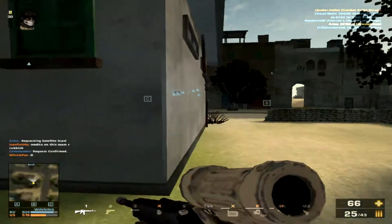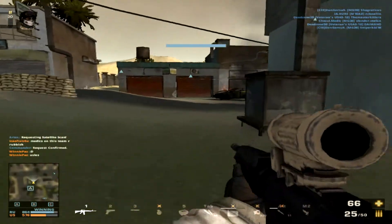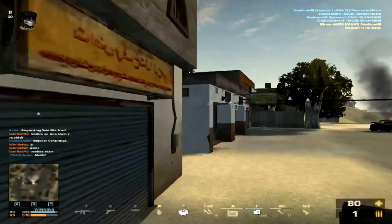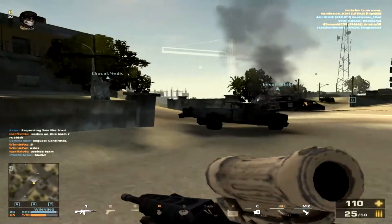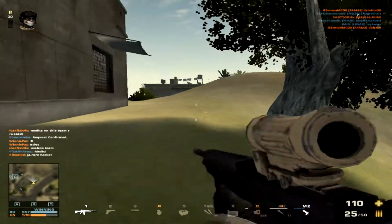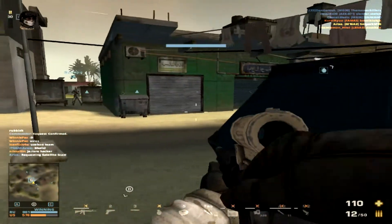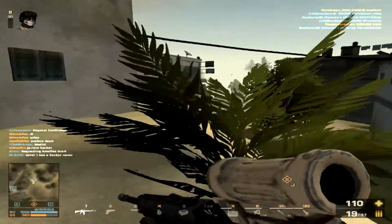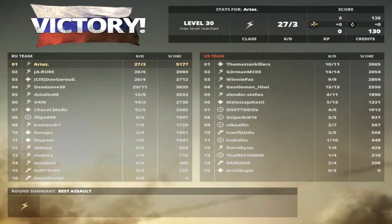I spot a guy coming in, take him out, and go see if I can still cap the flag — but they already have it. I turn around to check for enemies; it's all clear. I look at the scoreboard and see that I've achieved the goal, so I try to play it safe. One of the other frustrating things was completing the goal but then dying and going over five deaths. But this one was a success. Good game — I hope you guys enjoyed. Subscribe for more, thanks for all the support, and have a good day.